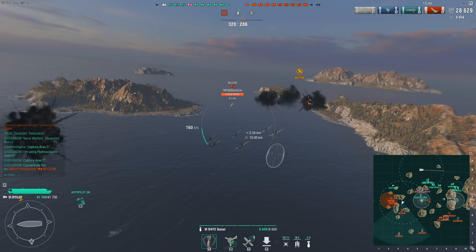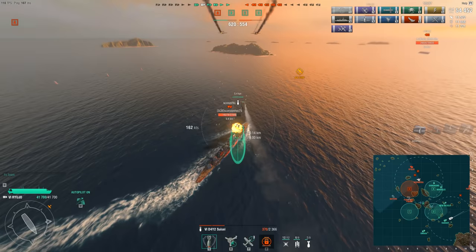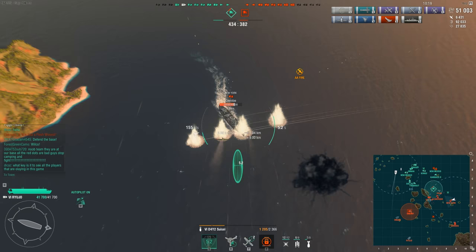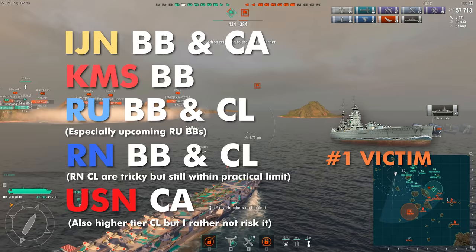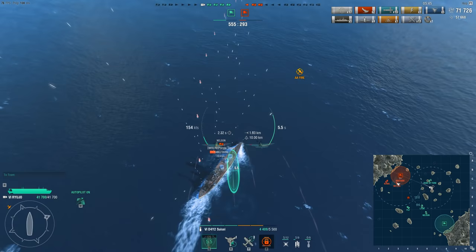Once you're done with the torpedo squad, you want to follow up with the infamous AP bombers. This is where things get hard — unlike HE bombers, you can't universally attack anything. You cannot drop on destroyers, you do not drop on paper cruisers, and you can't do much against American battleships, because the bombs are not suited against them. So here are some of the ships that you can effectively drop on.